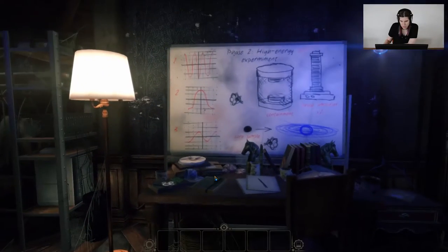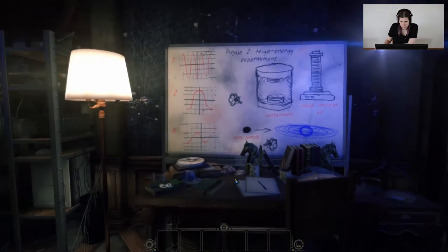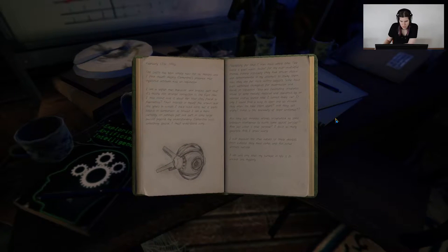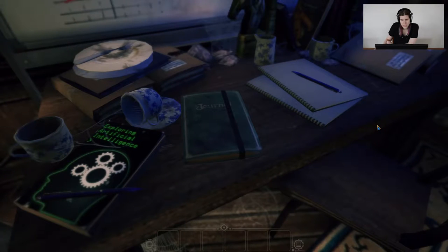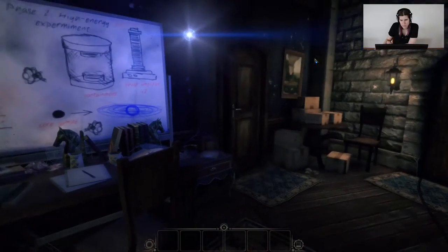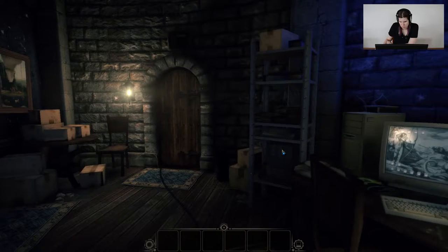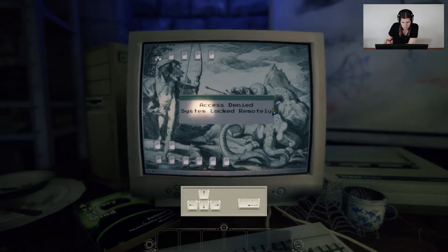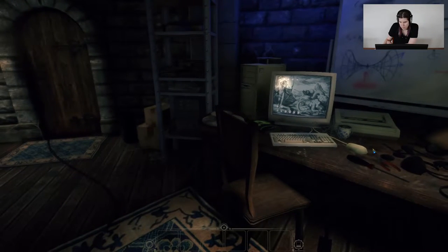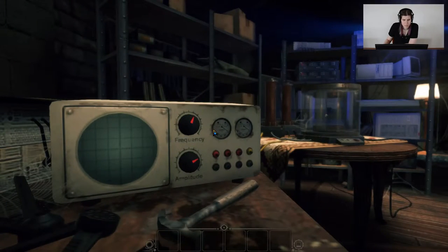Kindling and notes. Phase two, high energy experiment. Got another journal - pause now if you guys want to read this. Wow, so he didn't make the eyes, they were just here, and they're watching me. Another super old computer. Access denied, system remotely locked. My first computer looked like that.